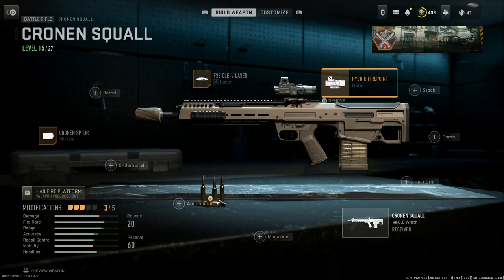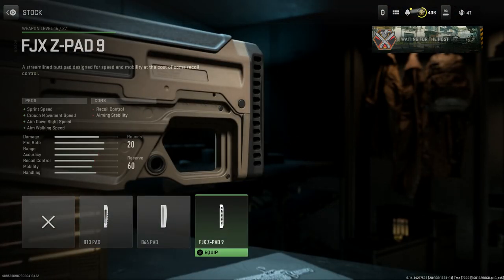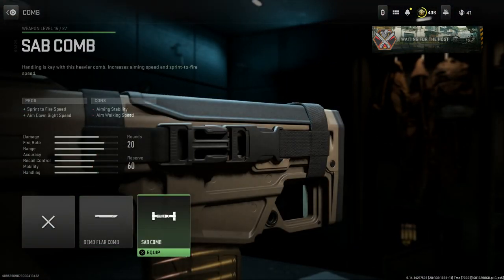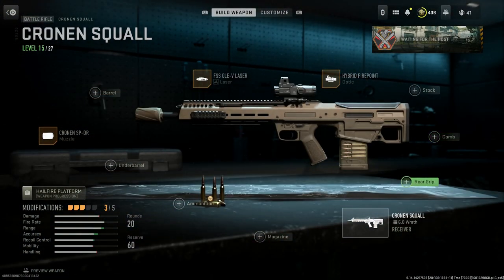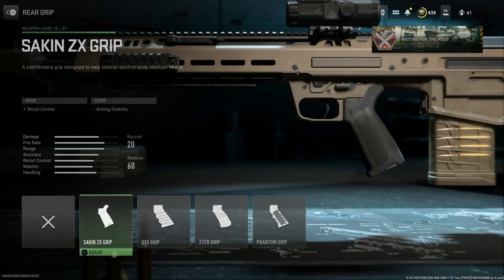I'll show you what we'll do with camouflage later to make that look a little more accurate. For stock, we have a couple different pads available — we're going to skip that option for now. Combs are also available giving flinch resistance and sprint-to-fire speed — we'll skip those as well. For the rear grip, I'm going to run the Saken ZX grip for recoil control. The cons are aiming stability, which we're making up for with the laser attachment.